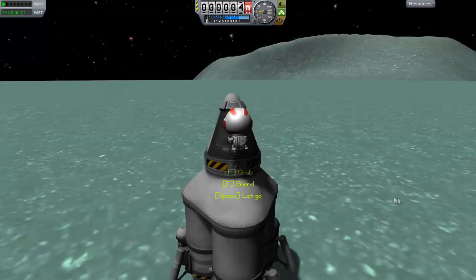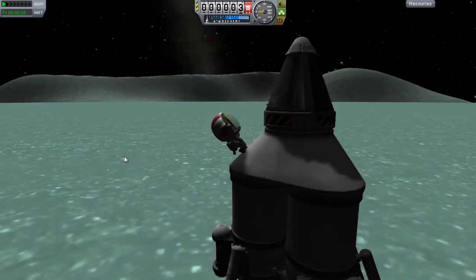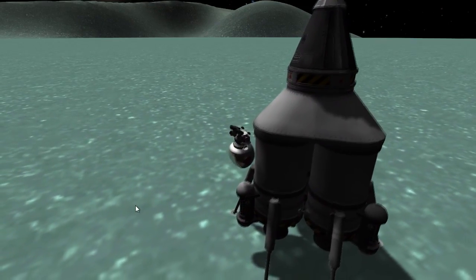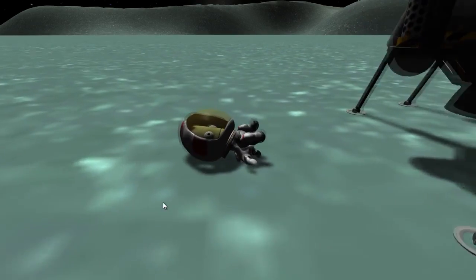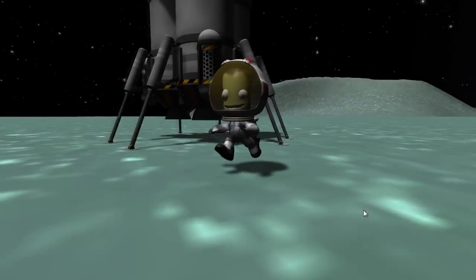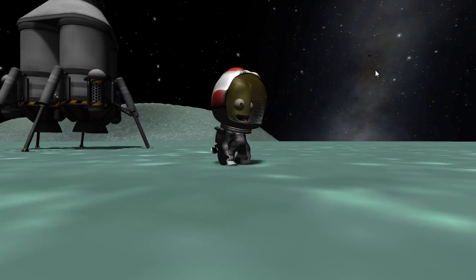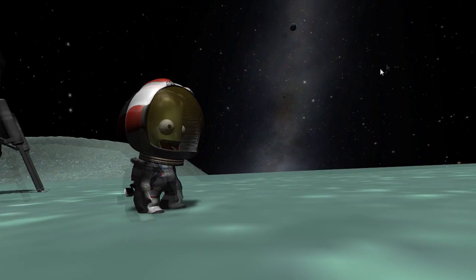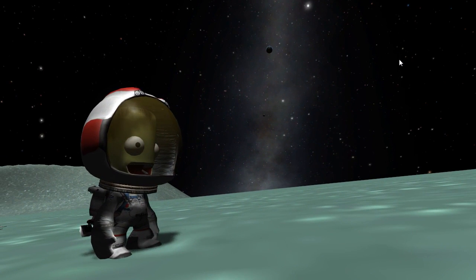Let's get Jebediah coming out. The gravity on Minmus is so low, I always forget about that. I was hoping he was going to land on his feet. I haven't been on Minmus for a very long time — it's always fun, this is one of my favourite moons. There's the moon up there, and there's Kerbin as well. Man, that's an amazing shot.